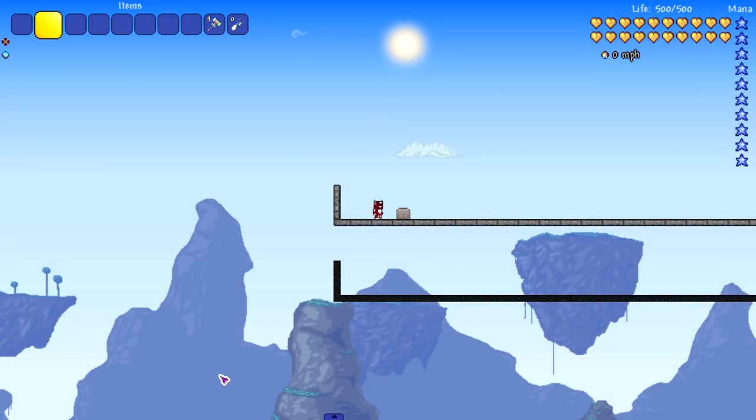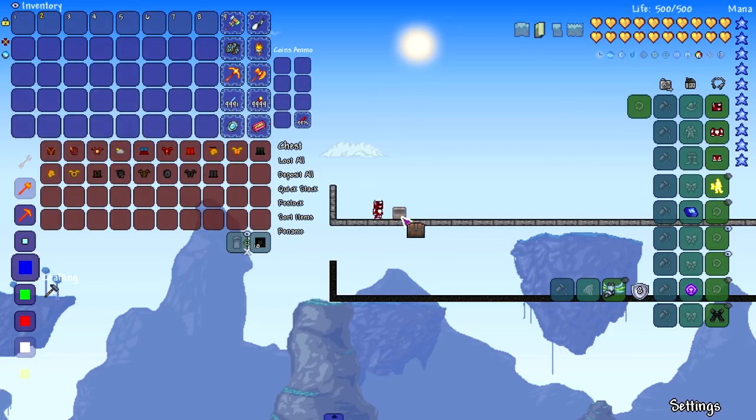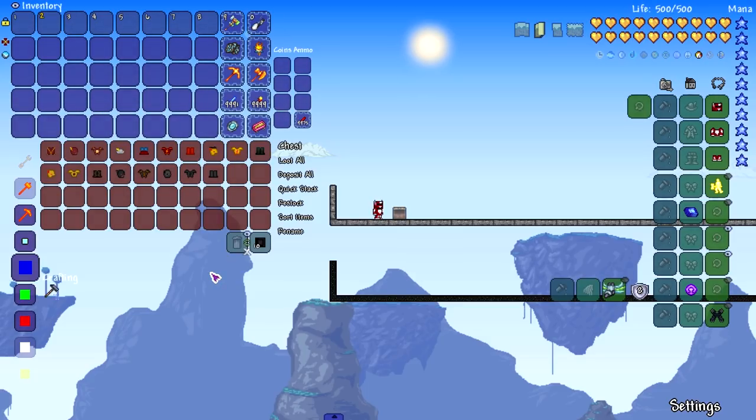Welcome back everybody to another Terraria video. This video we're gonna put speed to the test — miles per hour, our feet — because we're checking out the Flash mod. The ultimate Flash mod. This mod is completely different because it adds in a bunch of sets, and all of the sets are different in terms of set bonuses, speed, and all that, and we're gonna check all of them out.